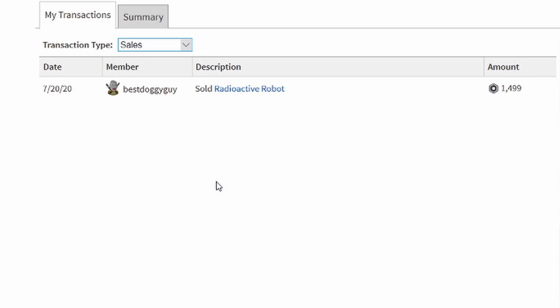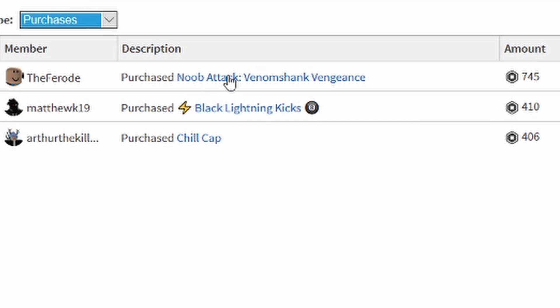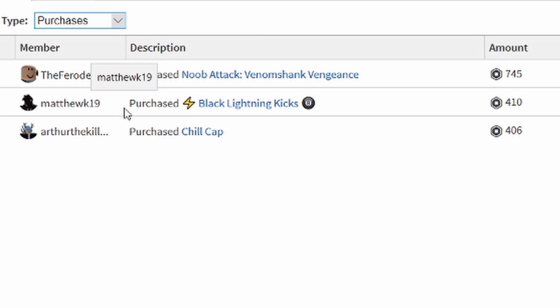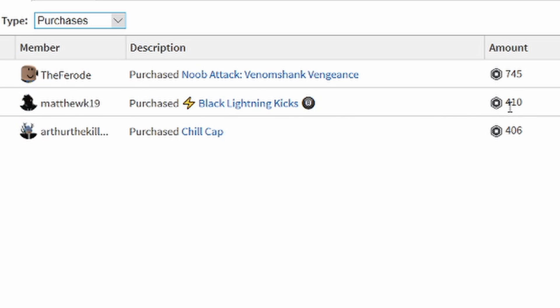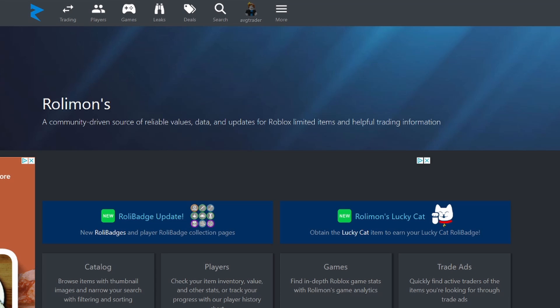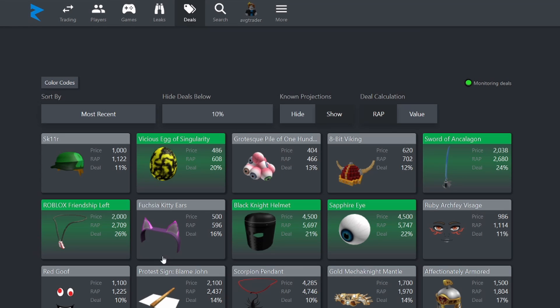This leads me to my next tip: a good way to trade is to sell your items for a high amount and then buy other items for good deals on the catalog. With that 1,000 Robux I was able to buy the Noob Attack Venom Shank for 745 Robux. I also bought a Shaggy for 410 Robux from Robux I had leftover. To find catalog deals, I use rallymons.com — a really good trading website that shows item values and lets you post trade ads.